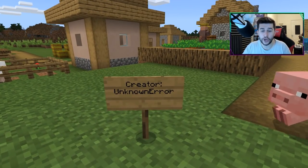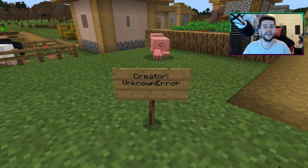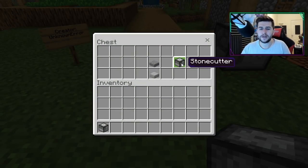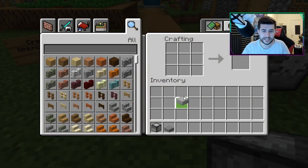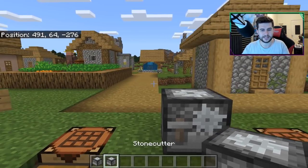This add-on was created by Unknown Era, so full credit to him. Even the piggy is giving him a shout-out right there. There will be a link to his social medias and a download for this as well. So if you wanted to craft yourself a stone cutter in your ordinary survival world, you just need a stone slab and a smooth stone slab — this goes on the bottom, this goes on the top, and the outcome is this.